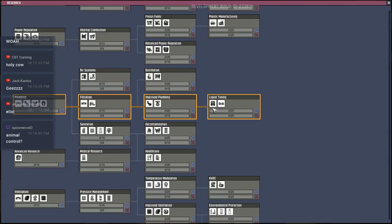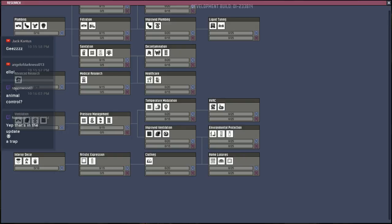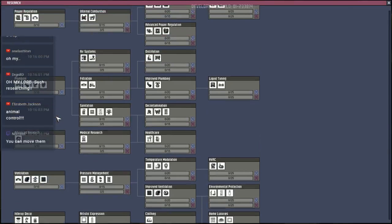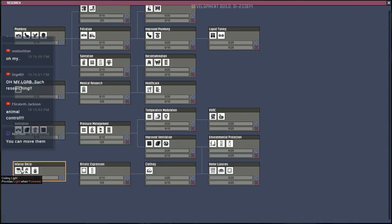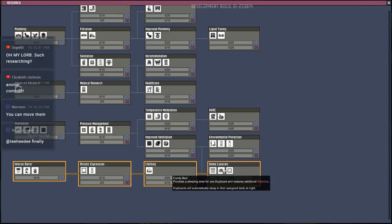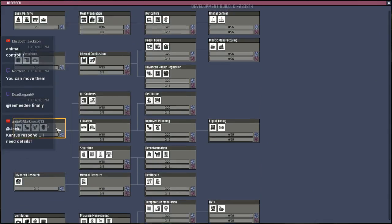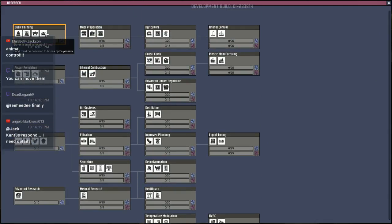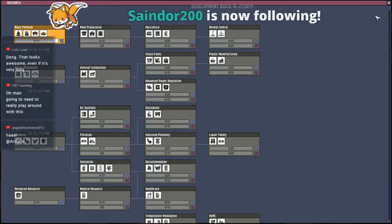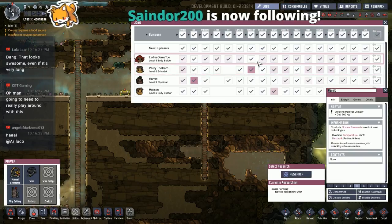Plastic ladder, comfy beds — it looks like a cat bed — and plastic tile. Wait a minute, we don't have a ration box. We'll start with basic farming. I'm going to modify my jobs and make sure the person doing research is the right one. The rest of them are now sleeping. Yeah, there's definitely going to be a lot to do — that research tree is huge now. It has a lot of the same elements but a lot more.